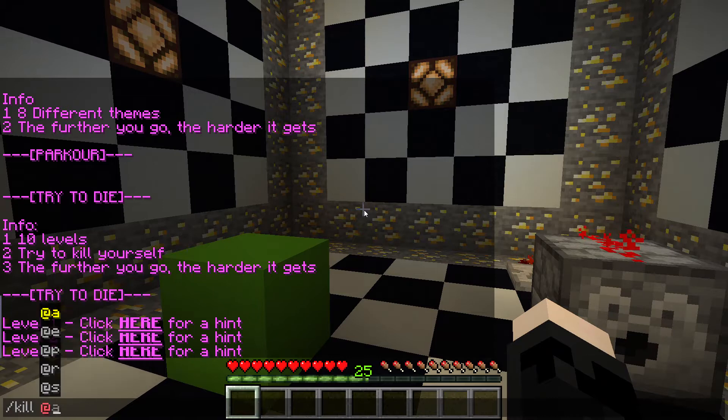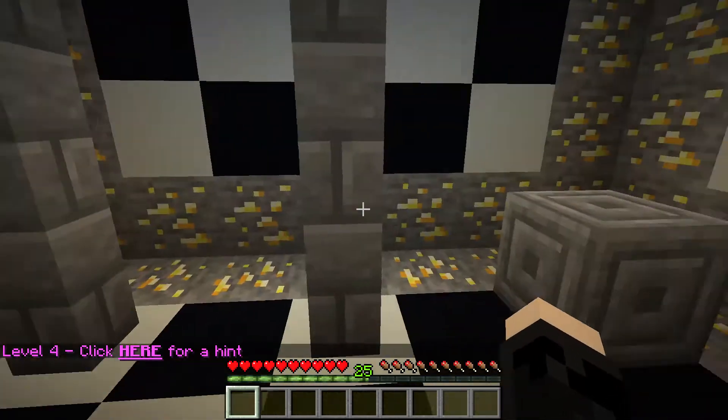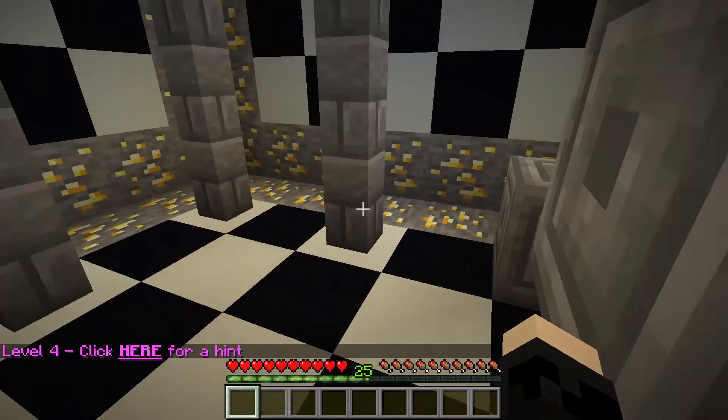I totally died from that arrow and it spawned me in the next one. We got to cheat it a little bit. Okay, up here — this is totally got to be fall damage. This has got to be — whoo, oh no, my mouse just died. I can't do anything except move with the arrow keys because my mouse just died. I'll be back in just a second.